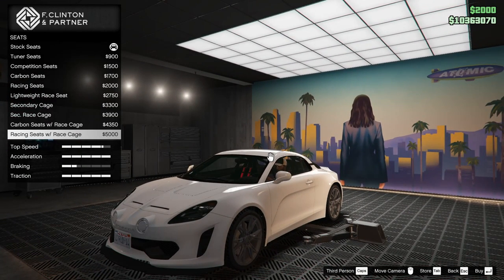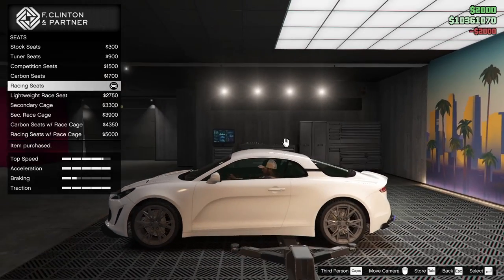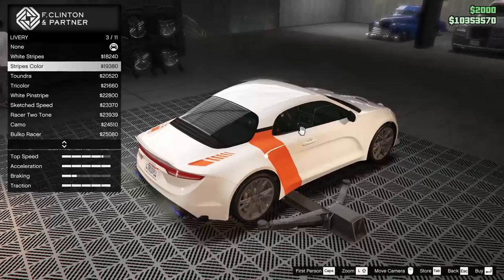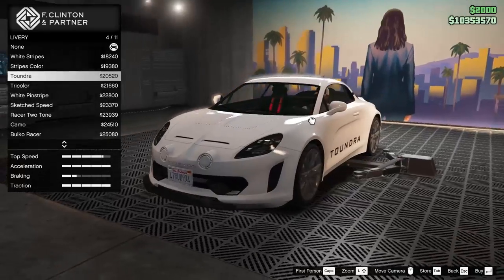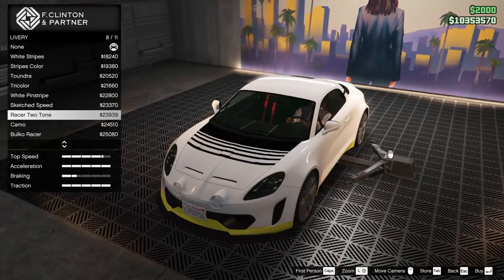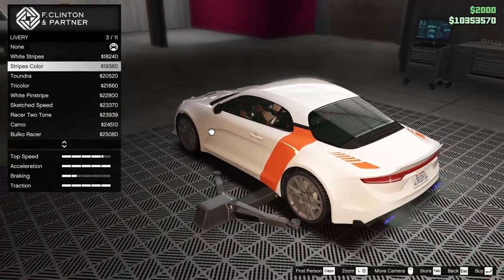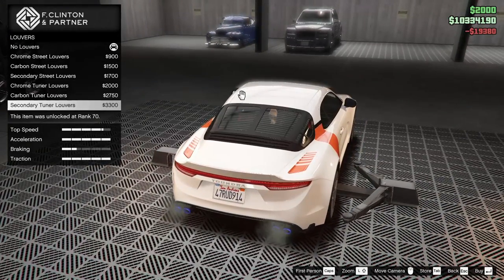For the interior we can change the seats, which also adds a roll cage, but let's just go for racing seats without the roll cage. For the lights we're going to go xenon. For the livery we have white stripes, stripes color — which is a pretty tame but nice looking livery — the tundra livery, tri color, white pinstripe, sketched speed, racer two-tone, camo livery, bulko racer, GTO racer, and back to none. I'm tempted to go for the stripes color — I really like the look of that livery, let's do that.